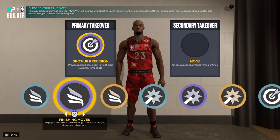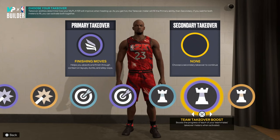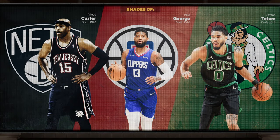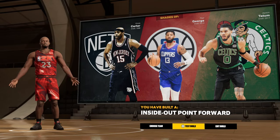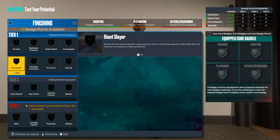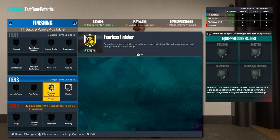This is the LeBron build — go to finishing moves and if you want to help your team out, grab the team rating boost. The reason we need an 89 ball control and 80 pass accuracy is so we get the name 'inside out point forward.' If you have 87 ball control you'd be 'inside out scorer' — I'd rather have the point forward name.